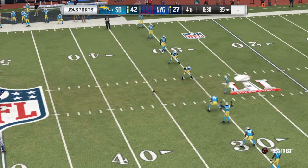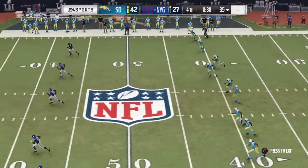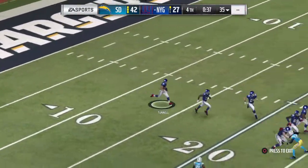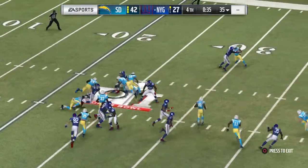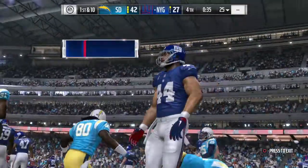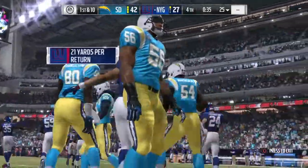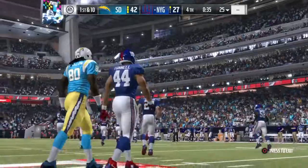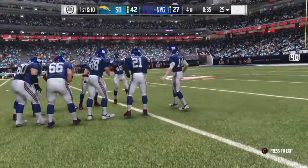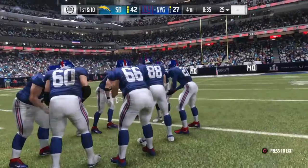So they threw the pick six, and they'll get another shot at it now as this one's in the air. This is fielded at the goal line — spinning away. Not a bad return; he gets it out to the 25-yard line. And now out come the Giants following the pick six, with decent field position.